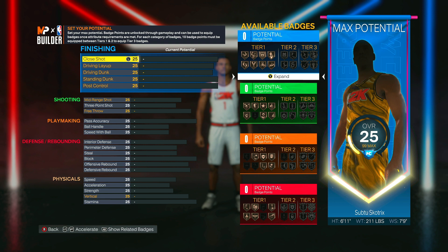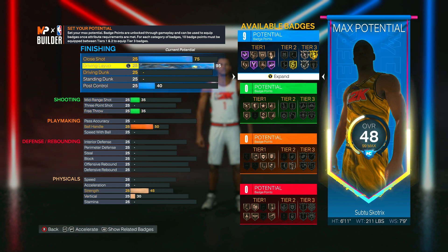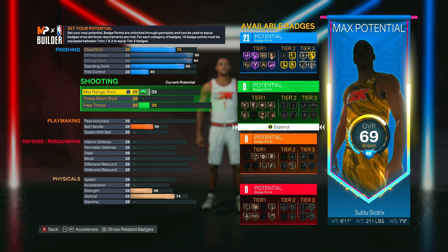Now for the finishing attributes: put close shot all the way up to 75, then bring driving layup all the way up to max at 95 — this gets you all the good Hall of Fame finishing badges. Put driving dunk all the way up to 94, standing dunk up to 85, and post control up to 45, then leave that.